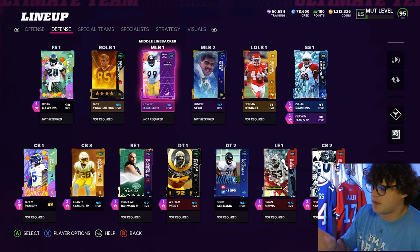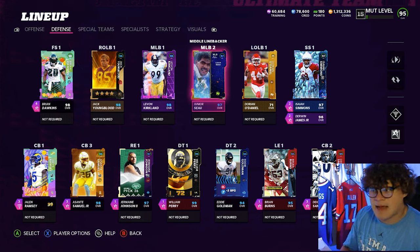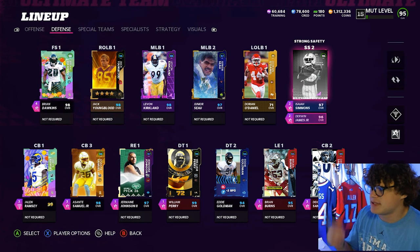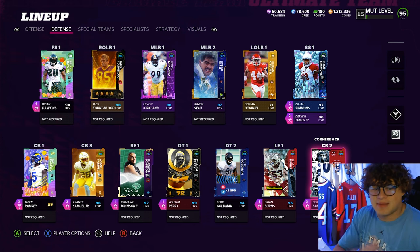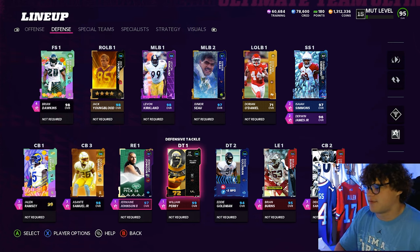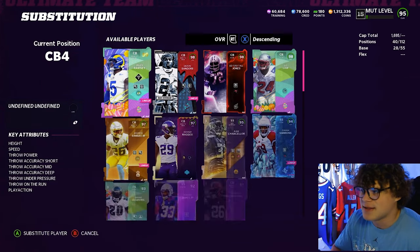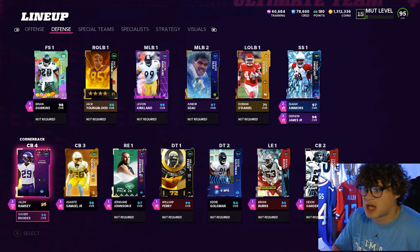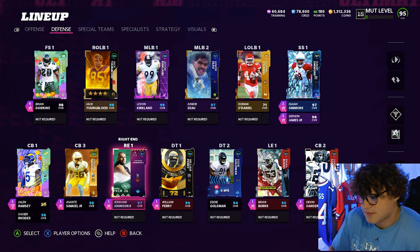Checking out the defense, we've got a couple of fillers — Youngblood and Seau — but aside from that everyone else played on these schools. Brian Dawkins was Clemson, Isaiah Simmons was Clemson. Derwin James representing Florida State. We've got Deion Sanders, Jalen Ramsey, and DeSante Samuel all representing Florida State, and we need to add Xavier Rhodes — another Florida State DB. They are absolutely disgusting; they have nasty defensive backs in the NFL.